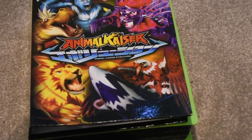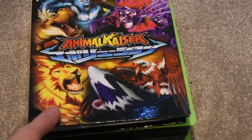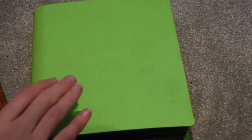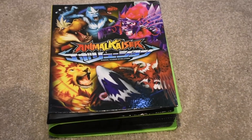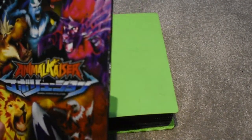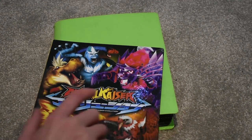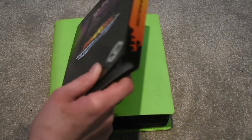Hello guys, this is Minor and welcome to the first video of 2023. This is my rare binder and this is my common binder, so let's put the rare one on top. Let's zoom out a bit. Basically this is the official binder — you've seen this in the shorts. On the front it says Alan Kaiser and the logo. On the side it says Alan Kaiser Revolution in Japanese, with English text too. On this side we have the little Animal Kaiser lion picture and Alan Kaiser, the king of all animals.